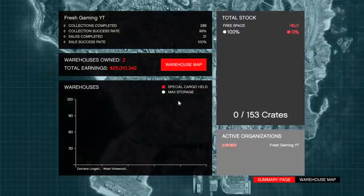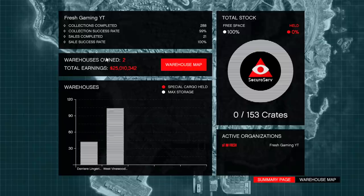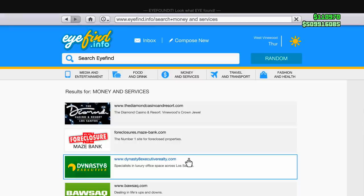Let me show you guys how much I've made off this money method so far. You can see right here — I go to Special Cargo, my total earnings — I've gained over 25 million dollars doing this money method. So you can get lots of money, and you guys are going to need a CEO office.